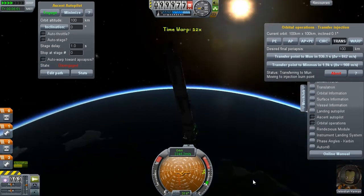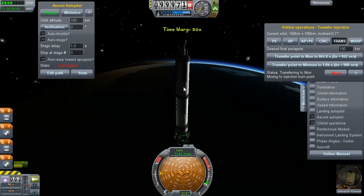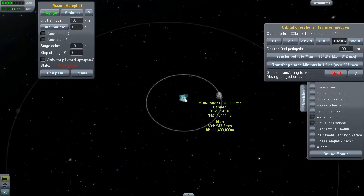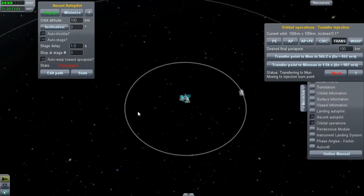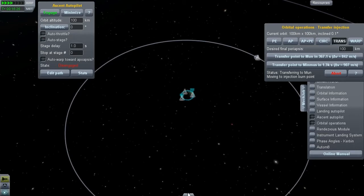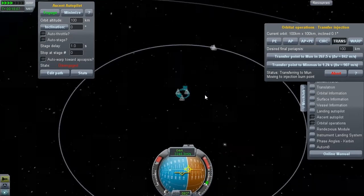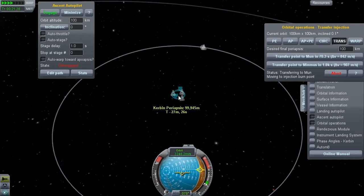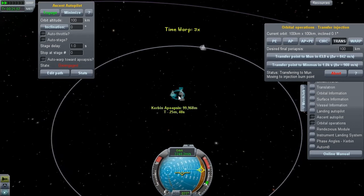This will automatically move us to the perfect point where the Mun and our orbit will sync up. It's just a matter of firing the thrusters and we'll be on our route to the Mun. This might take a while as orbits move at different speeds, but you'll get there eventually. Don't even worry about it. That's our second click — we're going pretty well.